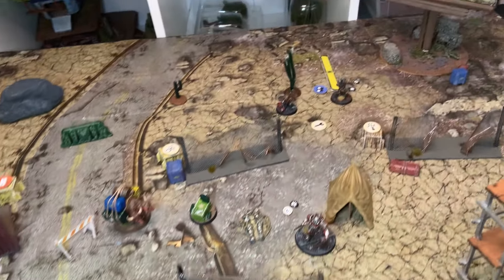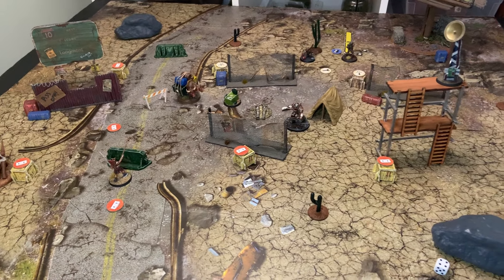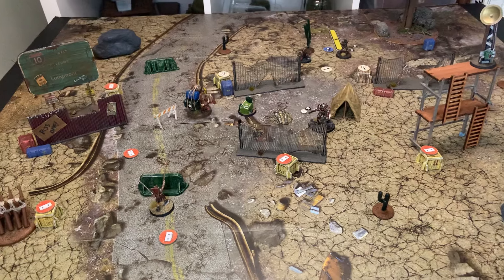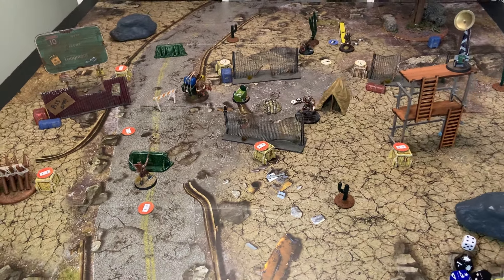A huge thanks to LR Tabletop for these awesome terrain fence pieces — absolutely loving using these on the tabletop. Highly recommend checking them out for awesome custom handmade terrain for Fallout Wasteland Warfare or any tabletop game. Levi from LR Tabletop does an awesome job, so go check them out and tell them WGNR sent you. It was touch and go right until the end of round five but that's going to be a Legion loss in our first episode. Leave a comment to let me know the battle MVP and comment to win one of these excellent LR Tabletop terrain pieces. We'll announce the winner on our Fallout Fridays live stream on Friday March 25th, where we're also raising money to help the people of Ukraine — follow the link in the description to donate and join us for the announcement.